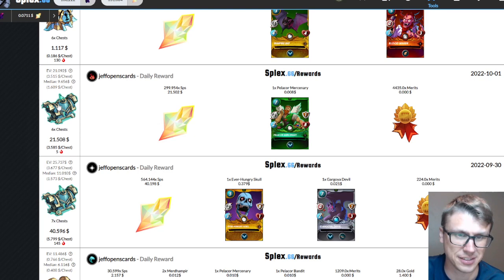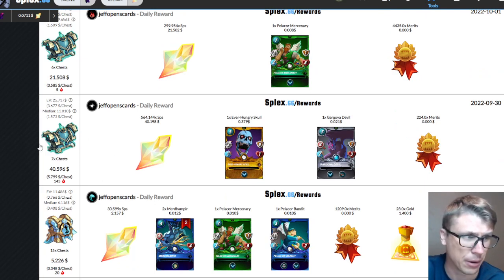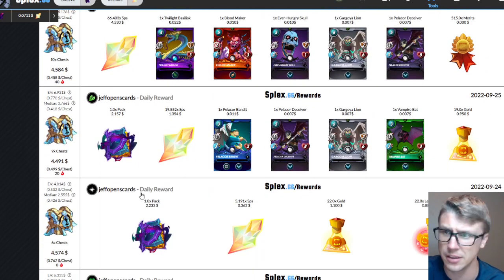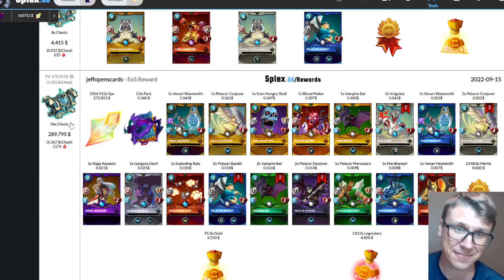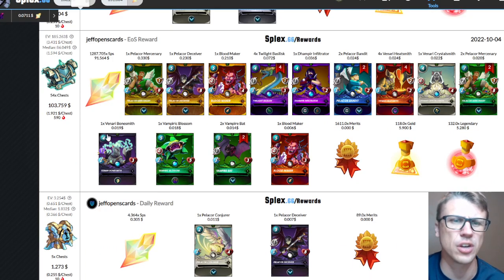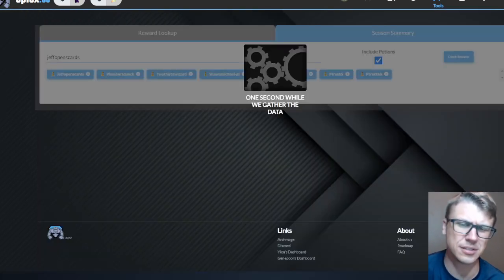For the last couple days of the season — $21.40, 564 SPS, I was not home for that so no video. 2,860 SPS for another day — 377 SPS there. Maybe I did get close to last season. The prior end of season was $290, with 3,366 SPS, three packs, five gold cards, 54 chests. The EV was apparently $178 for that one; this time the EV was $185 — so slightly higher.